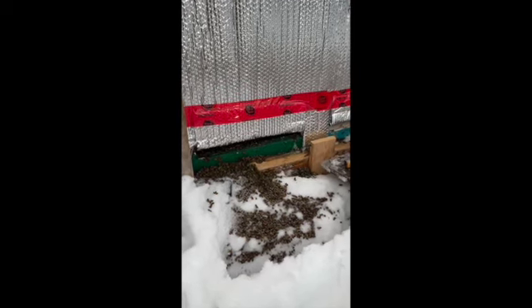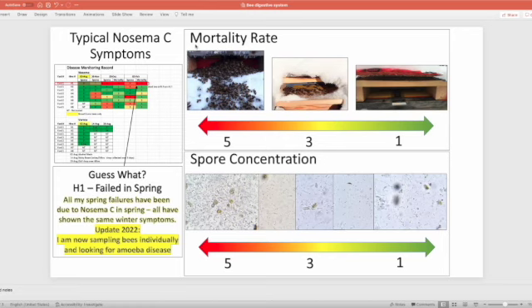In this presentation I'll show you how I rank nosema. In the past I've kept track of spore concentration and how many dead bees are in front of the beehive over winter. High mortality combined with a high spore count is usually a recipe for disaster in spring, especially after February. In this example from a year or two ago, the spore count was high but there were very few dead bees — in that case the bees outside are few and sick, but not sick in mass.